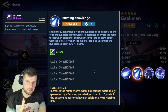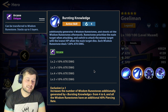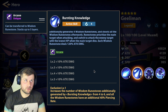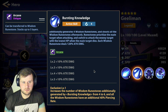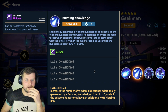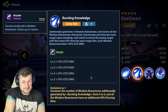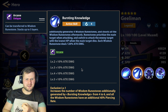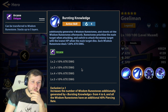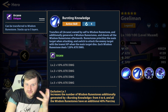Exclusive level one increases the number of wisdom room stones additionally generated by Bursting Knowledge from four to six, and all wisdom room stones have an additional 40% piercing rate, meaning she's going to be dealing really nice damage. At 160% per stone, two stones is 320%, four is 640%, and six is 960% attack damage total. That's a ton of attack damage — and it's a pure single target nuke.